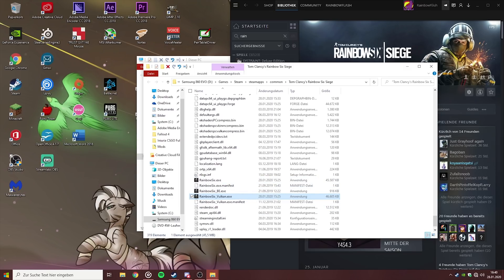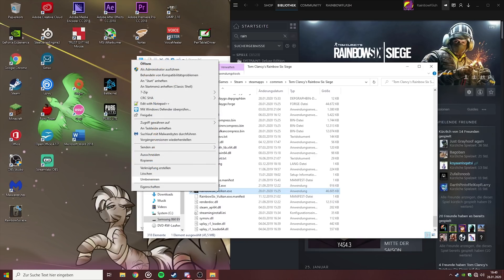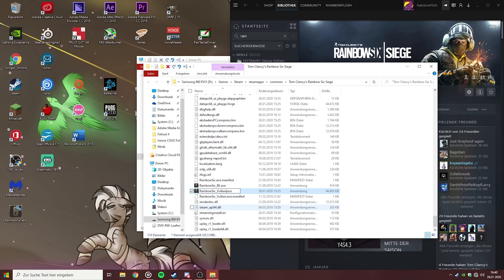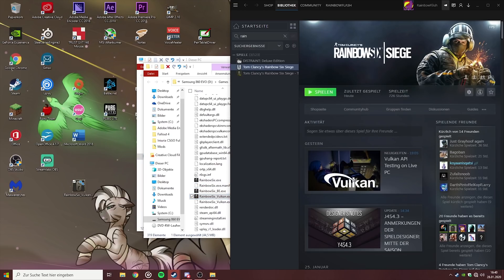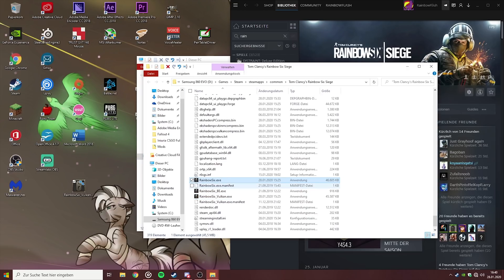It's simple — you just swap those two around. Back up the original executable first — I won't do it this time because I already did it — but back it up. Then just right-click and rename it. Rename the original Rainbow Six executable, and then rename the Vulkan executable to the original name.